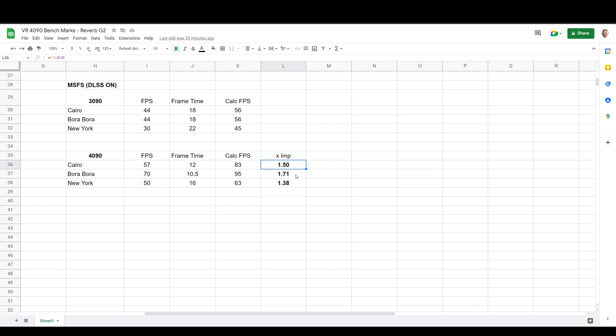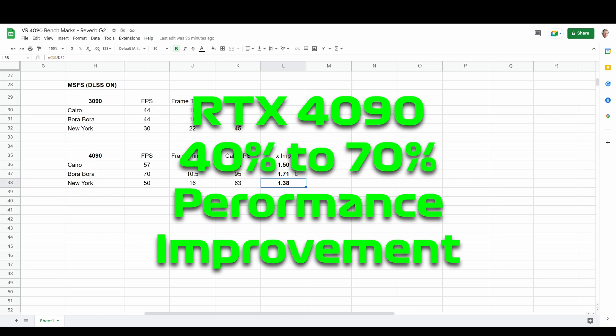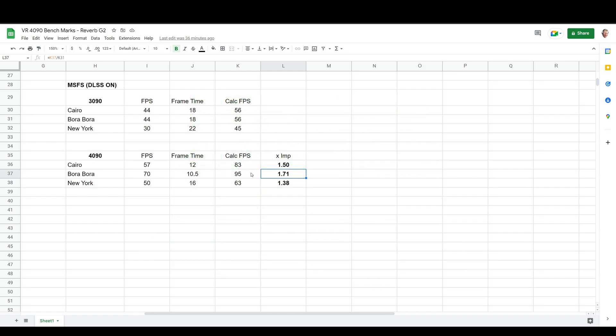For the other two locations we're looking at 70% and 38% improvement. So this is in line with the other benchmarks I've been doing — we've seen average gains of between about 45 and 100%. So with Microsoft Flight Simulator on the 4090 you can expect a performance improvement of between 40 and 70%. Based on the calculated FPS we are very close to 90 hertz for these two locations. So potentially in future, if I were to get a more powerful CPU, we might be able to get a higher frame rate. But for now we're CPU bottlenecked, and these are way over the 45 frames per second that you require for motion reprojection.